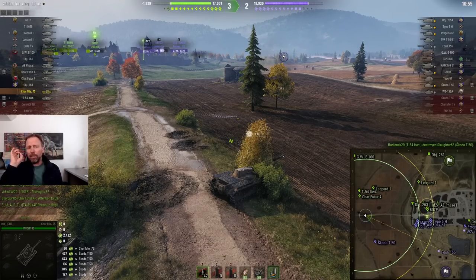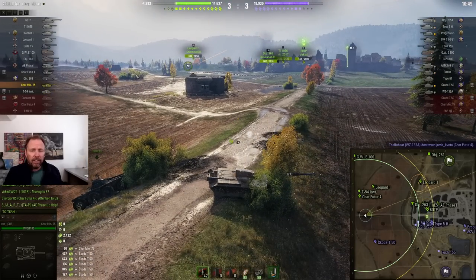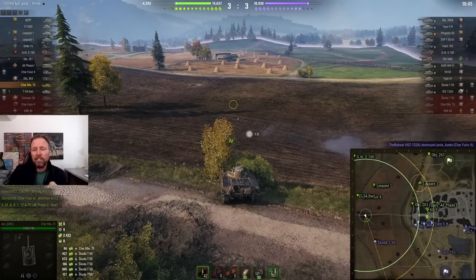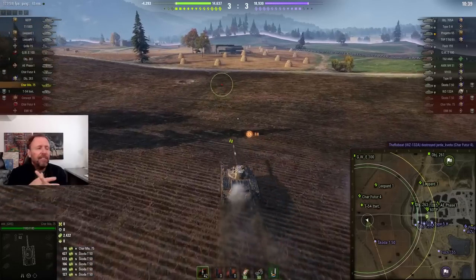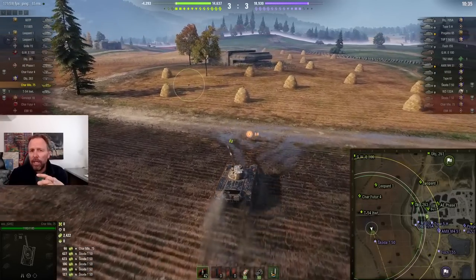What this guy did is absolutely primo. He went to the first bush — this pile right here — and then when the enemies were dead, he progressed to this second bush. And now he's going to be patient. What he has to do now is hope that someone takes out this Skoda T50. Then he will have free reign. And I think he's going to try and do it on his own.